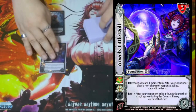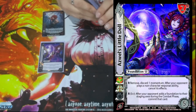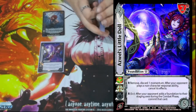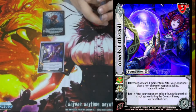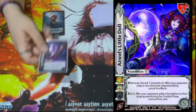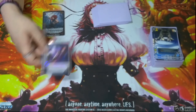We have one Little Doll. It is a 2/5 of the 2 high block. Respond: remove, discard momentum — after your opponent plays a non-character Responsibility, cancels effects. Then Respond: check a five — after your opponent adds foundations to their staging area during the combat phase, commit that card. This just makes sure our opponent isn't building too much on their turn while they play attacks, and ensures we don't get canceled.